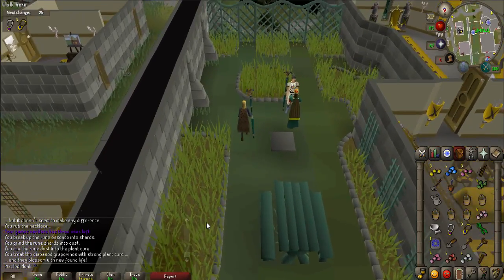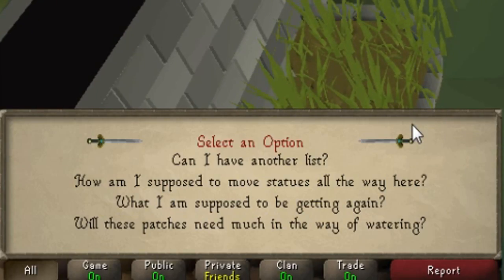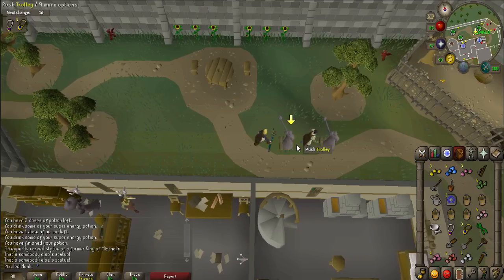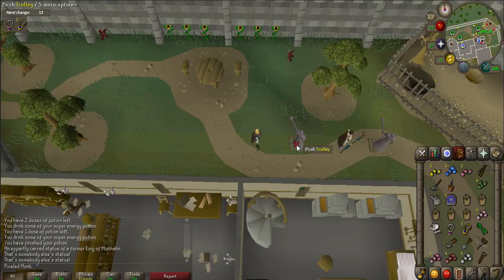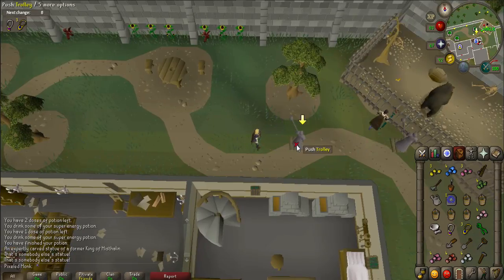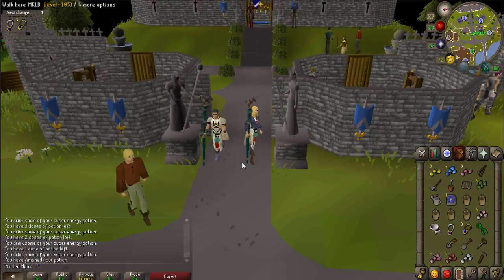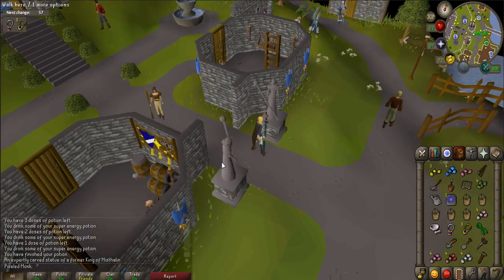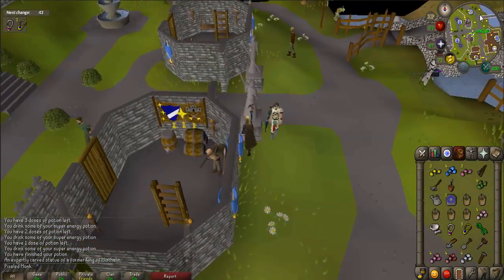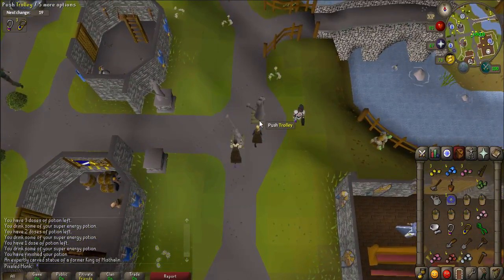Once the vines are cured, talk to Bernald who will give you vine seeds. Now go back to Queen Ellamaria in Varrock Castle and ask, 'How am I supposed to move statues all the way here?' She'll give you a trolley to pull and push the statues. Every time you push or pull, the trolley will move one square; if you right-click and select a big push, the trolley will move several squares. Teleport to Lumbridge and walk just outside the castle gates. Examine the south statue, which should be described as a king. Use the trolley on the statue, then push it across the bridge nearby where a cutscene will occur.